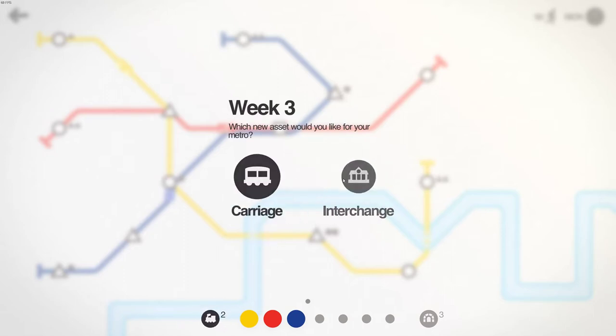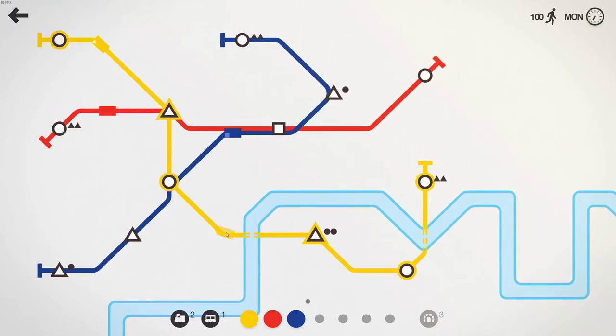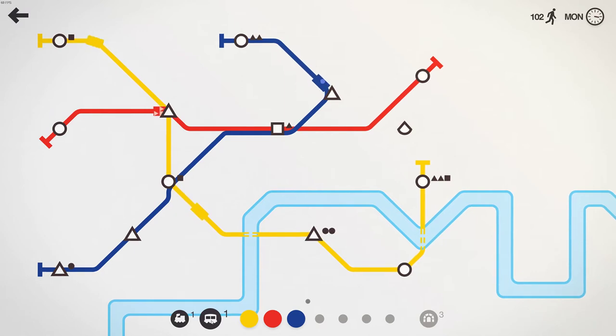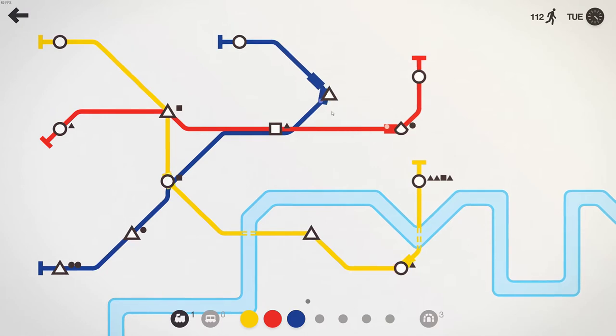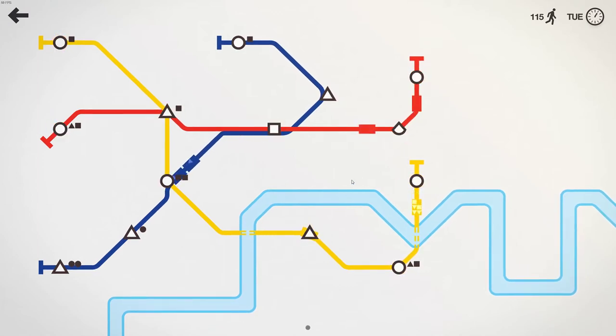An extra locomotive — good. Okay, we can either get a carriage or we can get an interchange. An interchange is like a powerful stop that can hold more citizens and lets people get on and off faster. A carriage is literally just adding a carriage onto a locomotive — that's going to be really good actually. I have two available locomotives. Let's get one there. Maybe we attach our carriage to the blue, and maybe red gets the other locomotive. The cool thing is we can move these over here if we want — there's no issue in doing that.